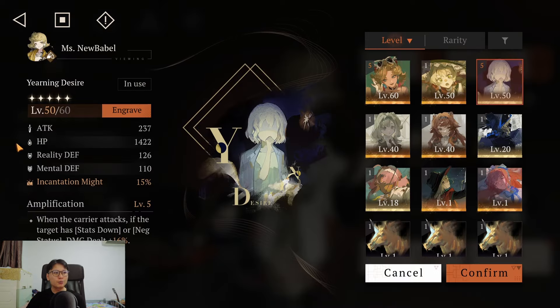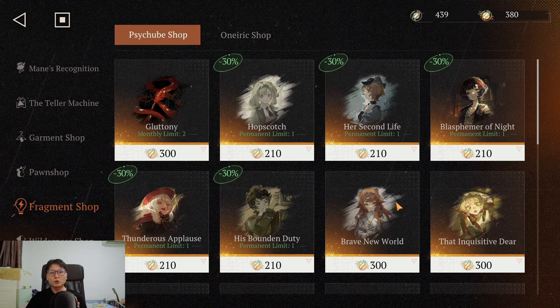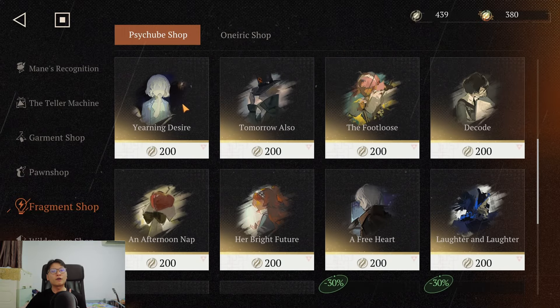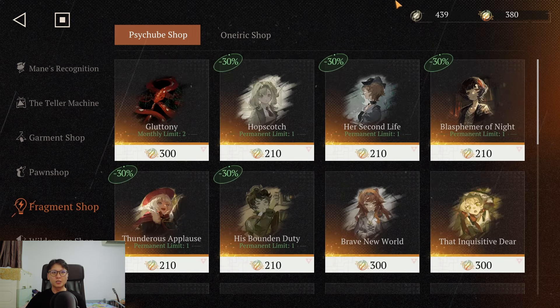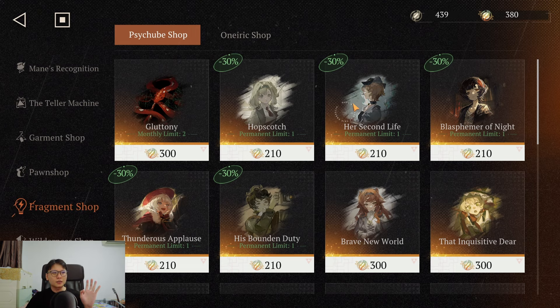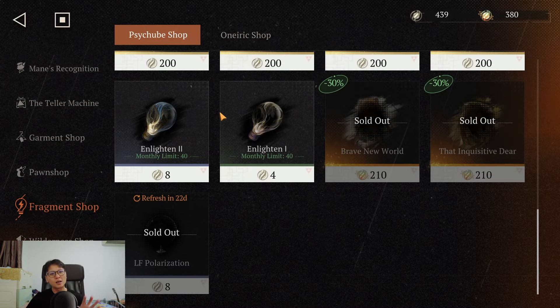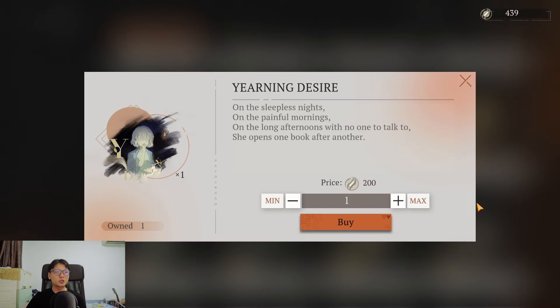Side cubes are also very important because they give a lot of stats. You want three side cubes — unlike units where you need six for Limbo, side cubes can be shared across two teams. Focus on Yearning Desire as a five-star side cube. It is cheaper and doesn't compete with your six-star side cubes because they use different materials and different shops. Get as many copies as possible. Do not go for Enlightened — you already get a lot of that from the event shop itself.